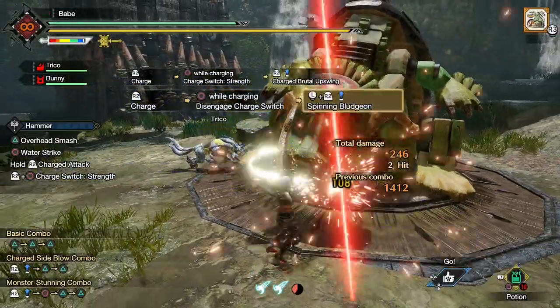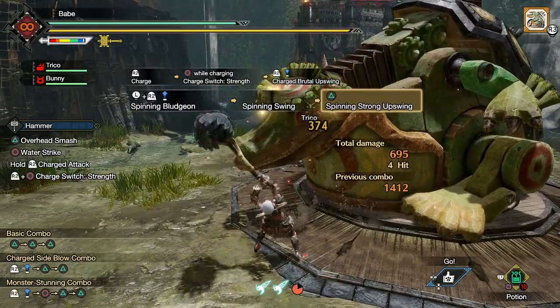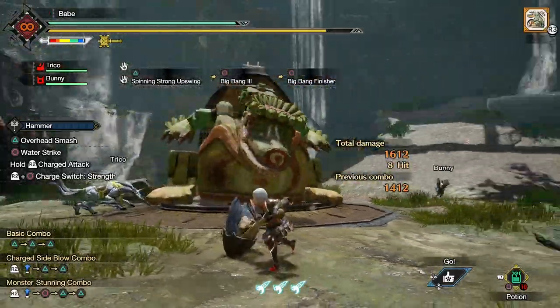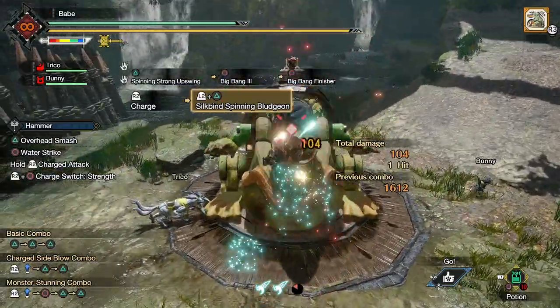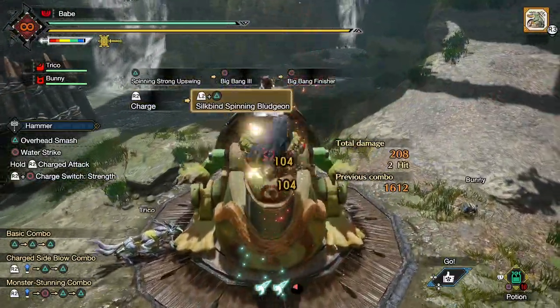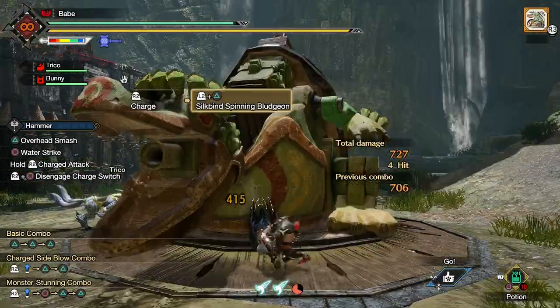For example, your spinning bludgeon benefits much more from this than something like your uppercut or step smash. It will also synergize well with the charged brutal big bang and the new spinning bludgeon charge, since they both hit the monster three times. But the silk bind aerial spinning bludgeon attack — when fully charged — has the potential to deal around six hits. Not only is this move a great gap closer, but at one wire bug cost with the shockwave buff active, it's going to shred monsters to pieces.